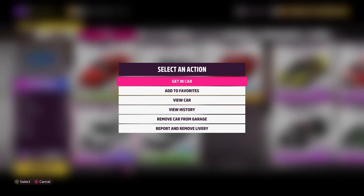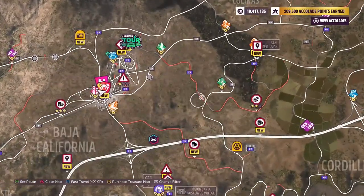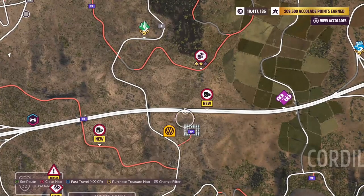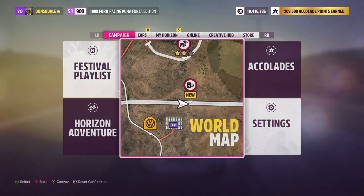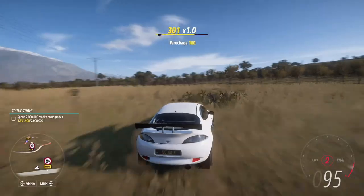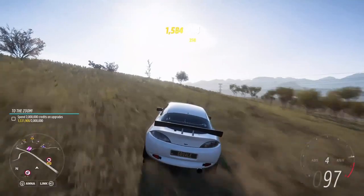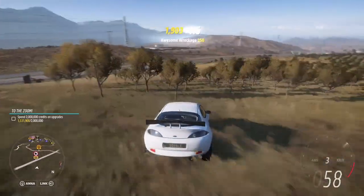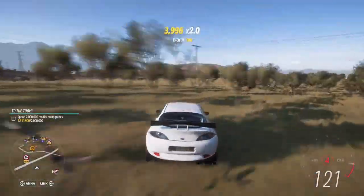Now that we've purchased the car, jump inside it and fast travel to the area right near this speed camera. You want to fast travel right there and position yourself in the field just north of the camera. We're going to be doing a bunch of drifting in this field. The Forza Edition cars give you boosts, and I picked this area because you're hitting a bunch of trees — each side swipe gives you around a thousand points.